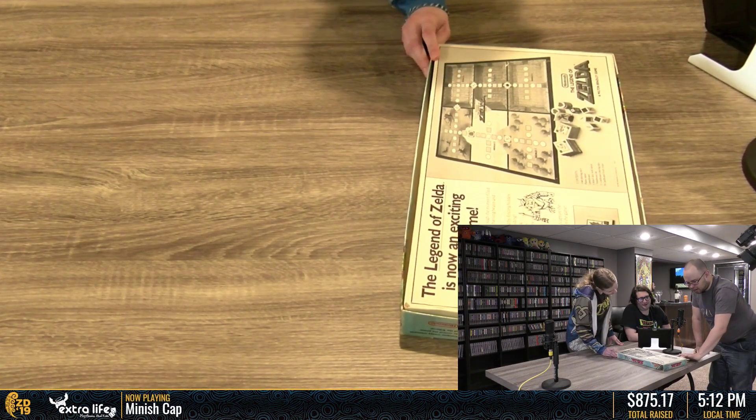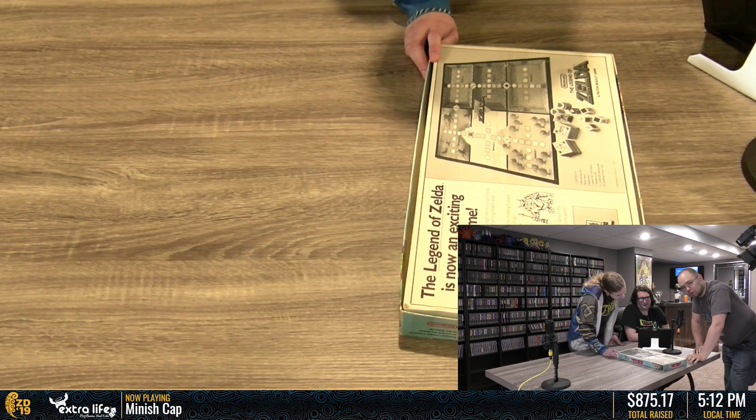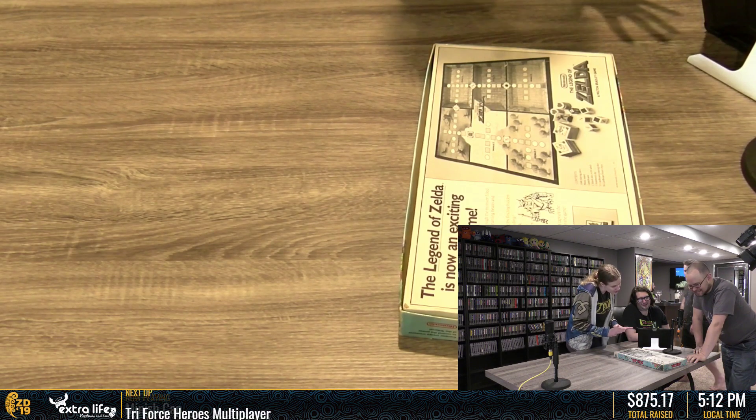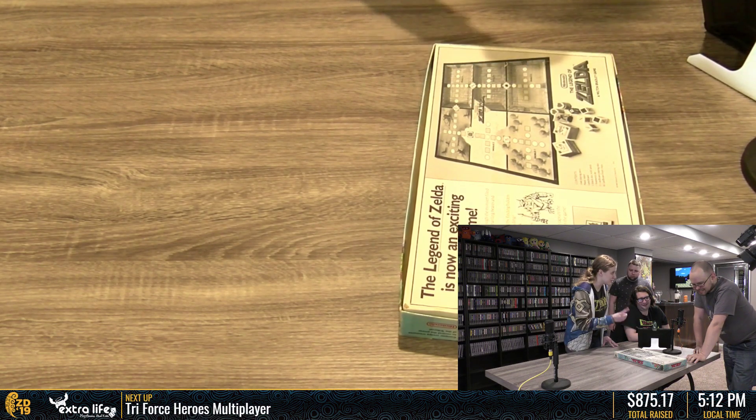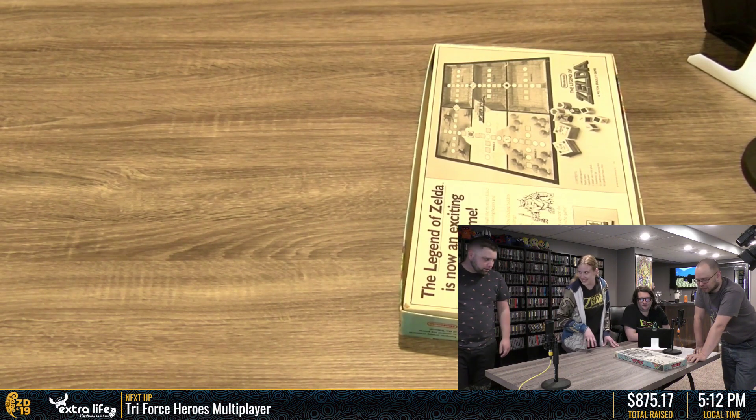It's got enemies on the bottom - can you defeat these monsters? Gleeox, and then just one Tektite, and then Zolas. Multiple Gleeox, one Tektite, and one Zola. Imagine not having a video game background and just reading this for the first time - fail to defeat the monster and everyone loses a heart. What a strange game mechanic.